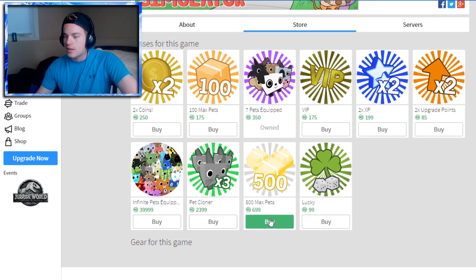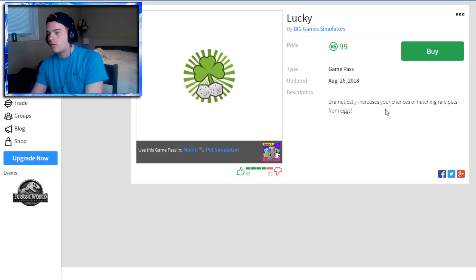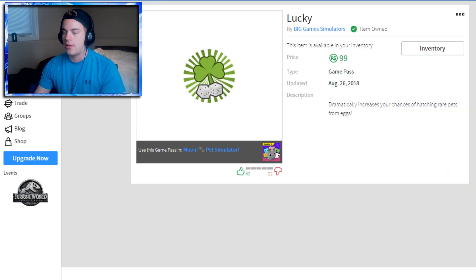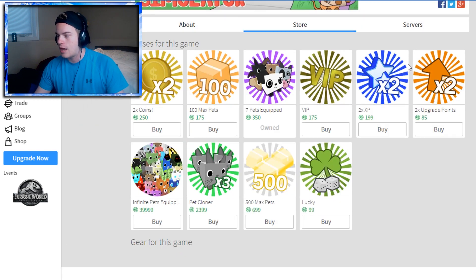If I go to the store right now, there's a lot of stuff you can get. There's Lucky — I don't know what Lucky is. Let's take a look: Lucky is dramatically increased chances of hatching rare pets from eggs. Absolutely, I'm buying that — it's only 100 Robux. Yeah, heck yeah man.